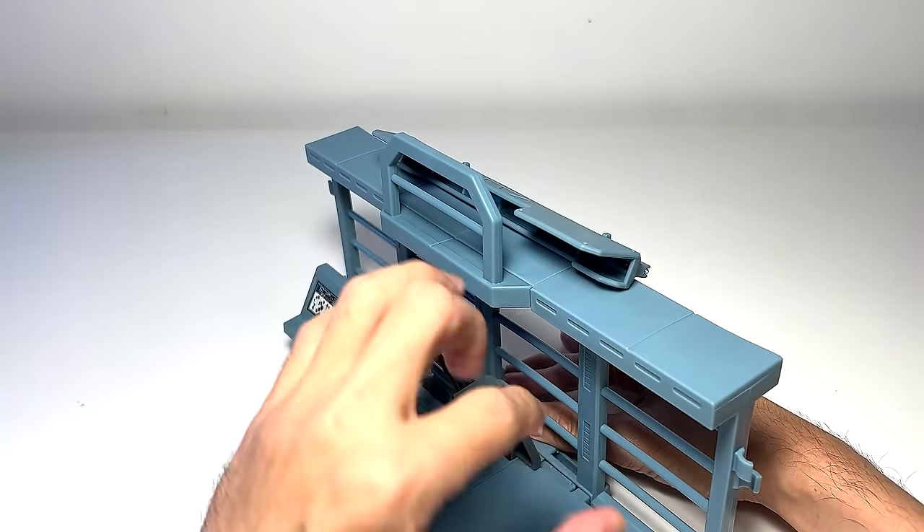Now we'll fix the fencing onto the control station. Done. There's also what seems to be an antenna — snap this onto the side and then insert this part. Push it right in — nicely done. Next, place the control tower over this pillar. Looking very very nice! Let's proceed to the next step.